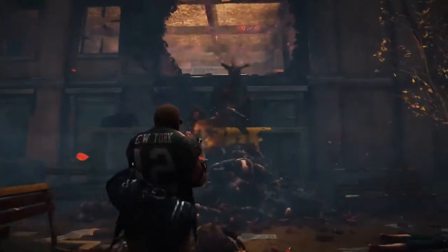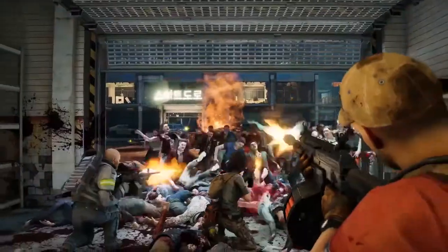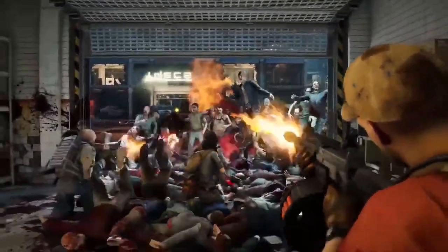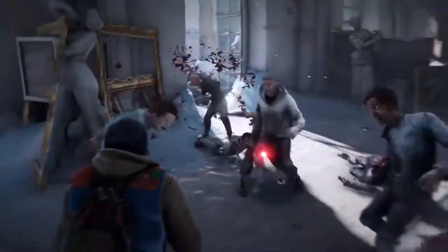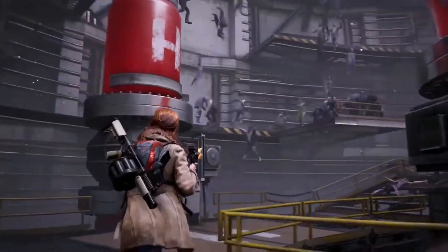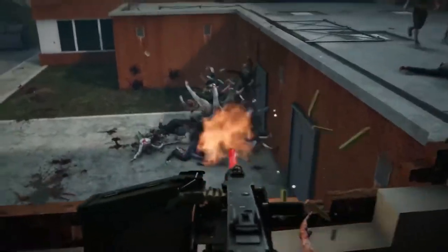That's all for the Kill It With Fire update. Stay tuned for more info soon about future Season 2 free content, including the Horde mode and cross-play support, as well as a new zombie type and cosmetics. The World War Z journey won't end with Season 2. While we're not ready to show everything just yet, we're excited to show you what's still to come in 2020 and beyond. See you next time.